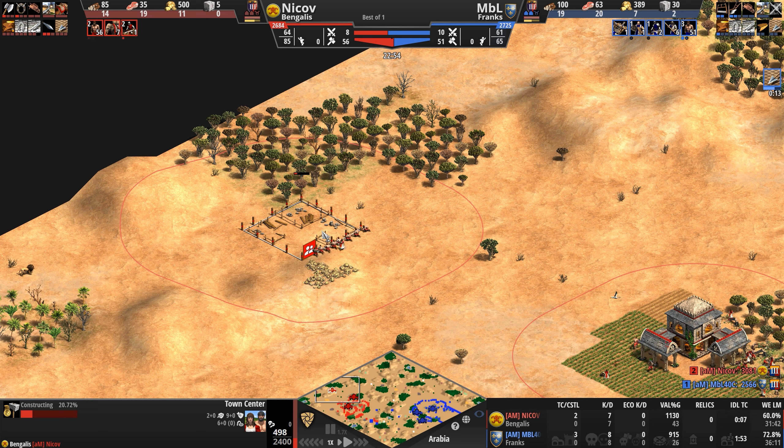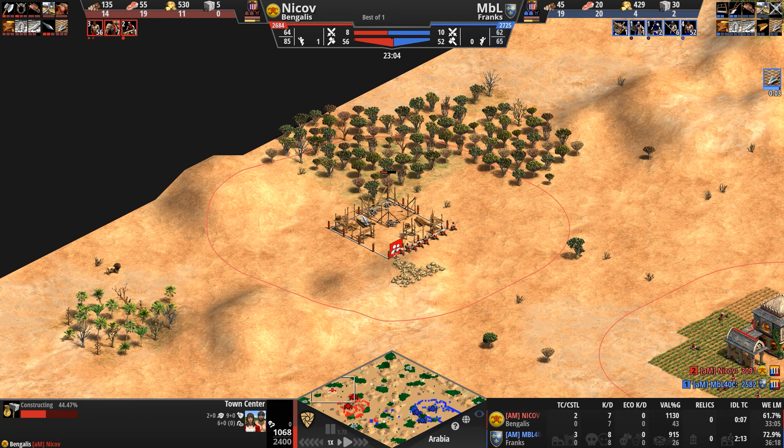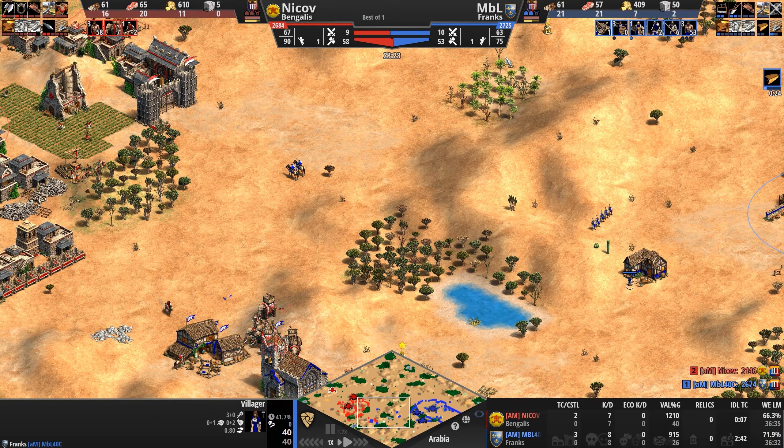A very, very secluded town center being built here in the very far back position — I love this location though. It's a perfect location: gold, forest, lots of room for farms. As the Elephants continue attacking here, this villager heads home but on the way home builds a house, because our Frank was dangerously close to being housed, especially since he's producing more units than he has room for.